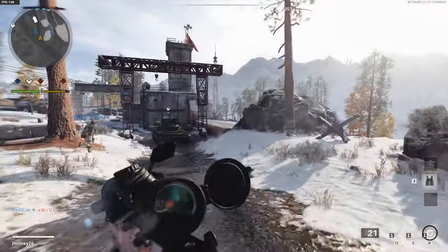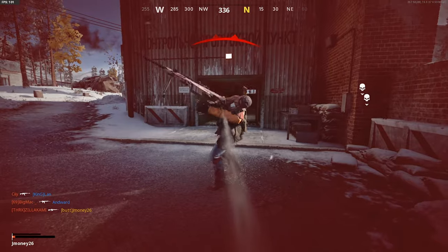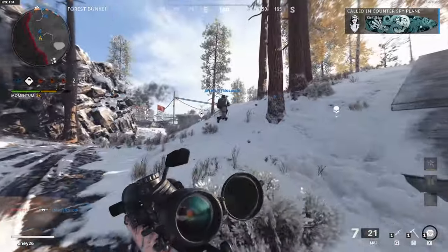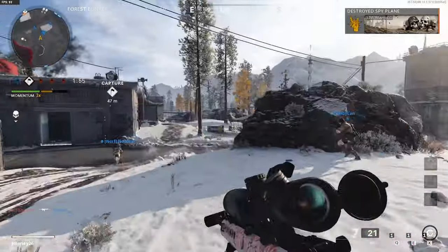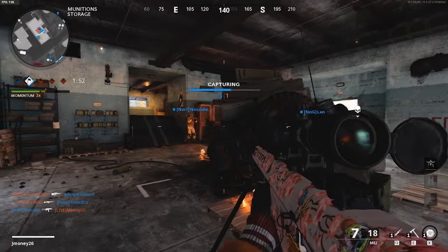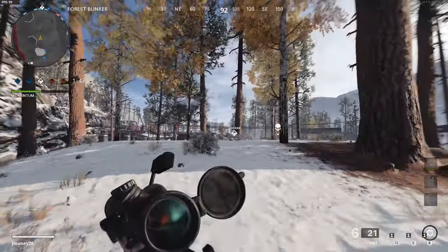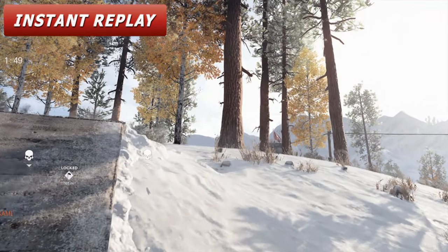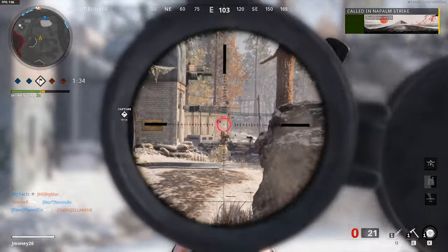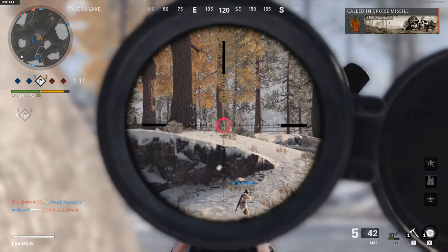Hit marker on that one — that's the shittiest part about this gun. How does a bullet this big give a hit marker? It should be blowing body parts off. Also, I found out you can shoot and melee close to the same frame and it's an insta kill up close. You shoot without the actual shot animation going off — it's like shot cancelling, almost. Very situational, almost useless tech, but it's kind of cool to discover.